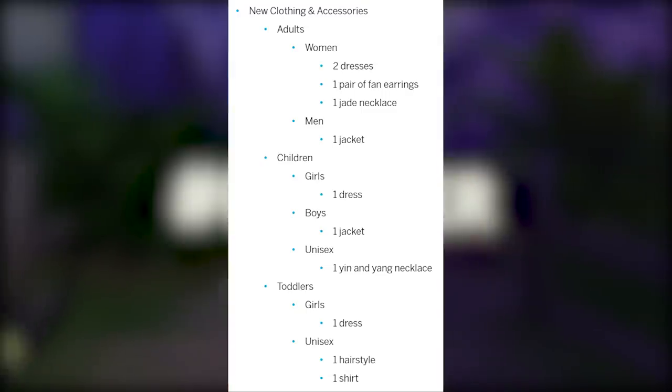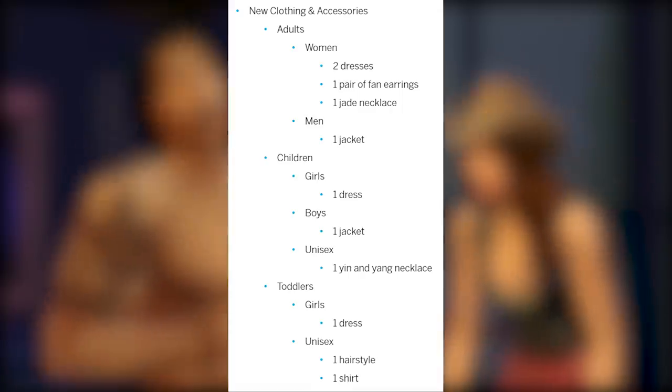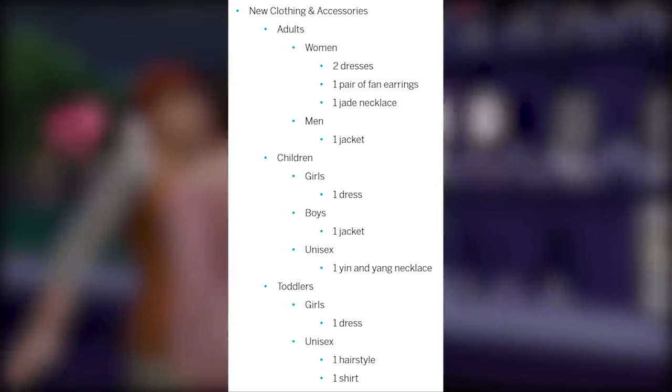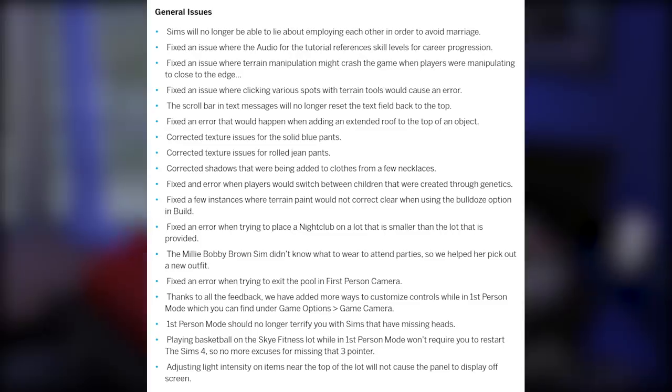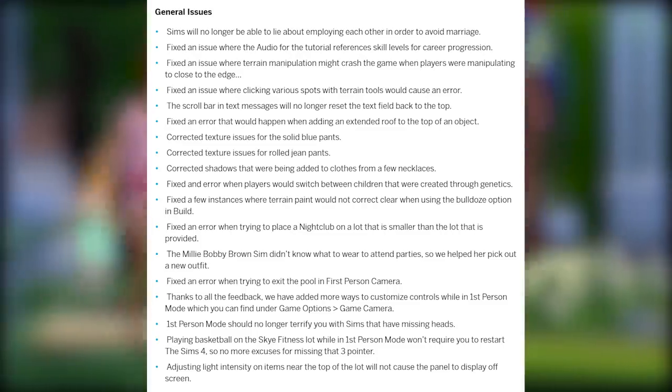There are also new clothing and accessories. For adults: two women's dresses, one pair of fan earrings, and one jade necklace for women, and one jacket for men. For girls: one dress. For boys: one jacket. For unisex children: one yin and yang necklace. For toddler girls: one dress. For unisex toddlers: one hairstyle and one shirt.